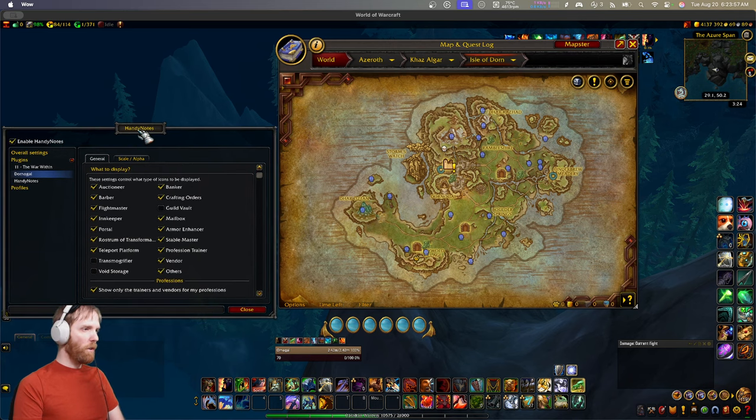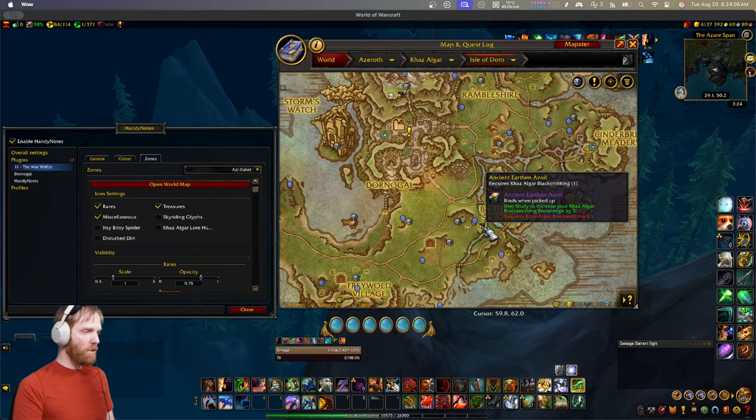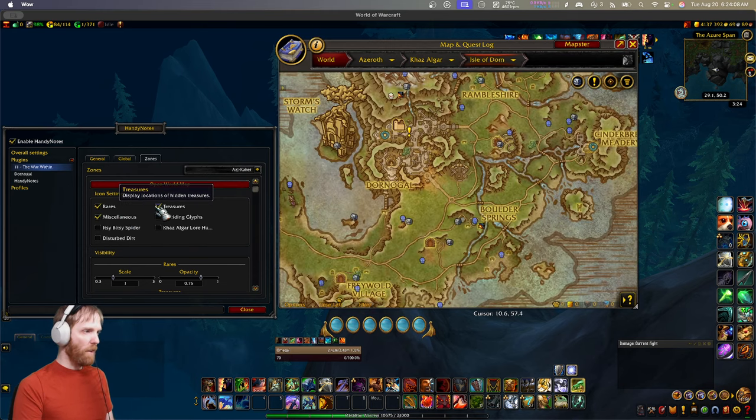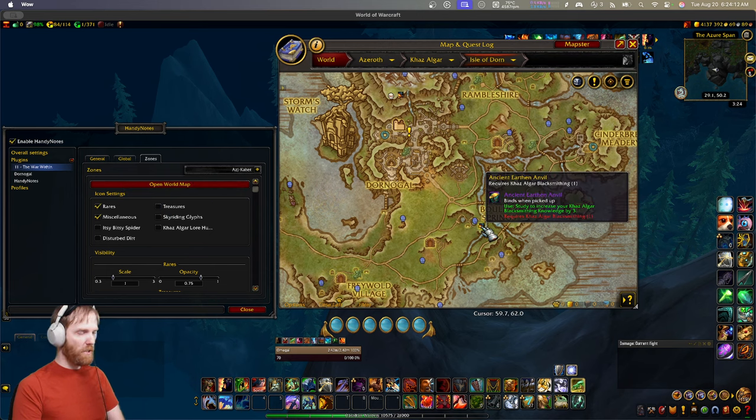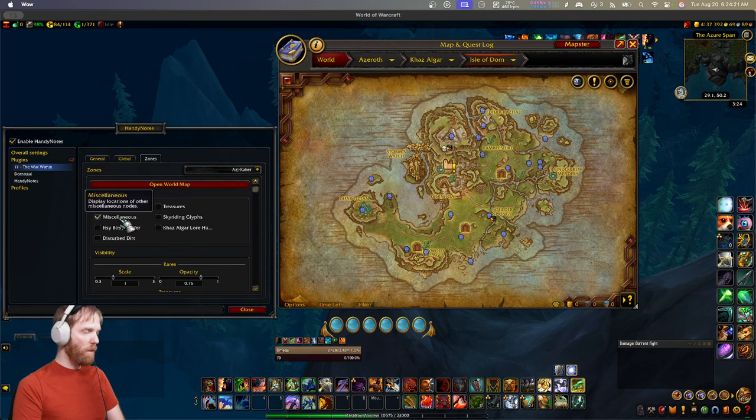I showed you the ones that are on by default and turned a couple off, but there are actually some more you can turn on. Miscellaneous is useful - I wouldn't turn it off. I would leave miscellaneous on because it shows you all the profession skill-ups all over the map. Like this one will give you Blacksmithing profession knowledge by three. Miscellaneous you actually do want on.